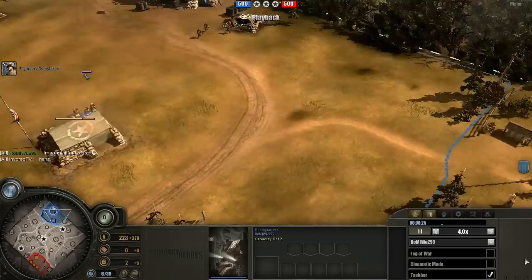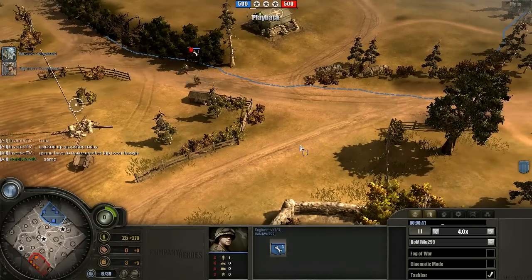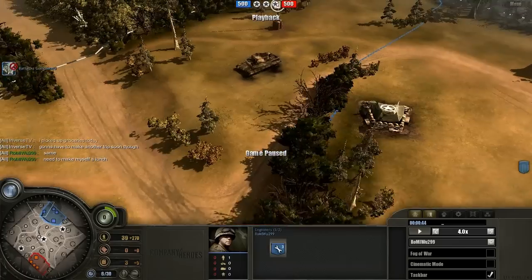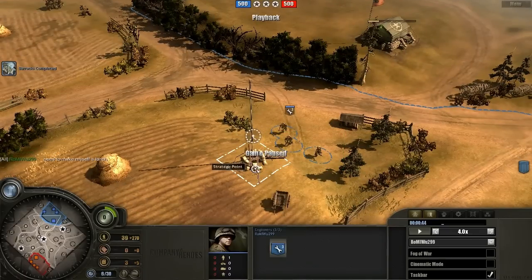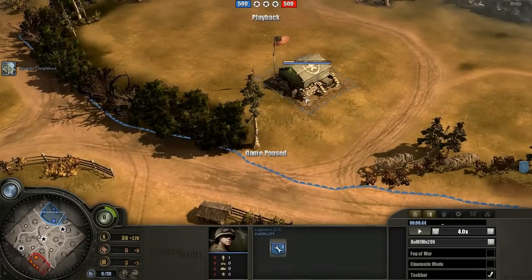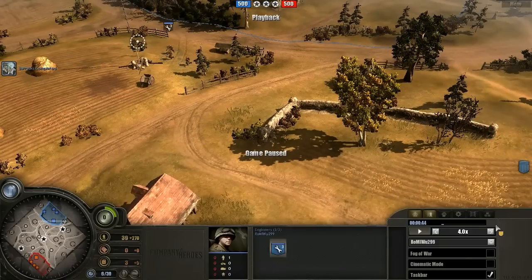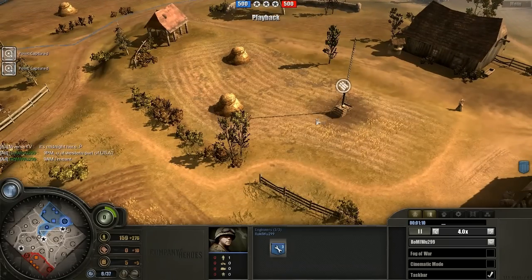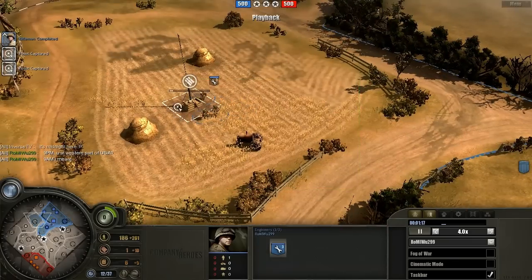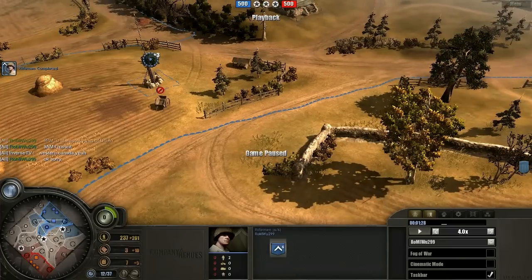Switching over to Wu. We're going to see the typical barracks placement — nothing special. Engineer going out; we're going to see where the engineer goes to cap. Looks like it's going to be this munitions point, fairly standard. Now here's something interesting right away: instead of sending one of his engineers to the fuel point, which is something I like to do, he's going to send one to this strat point. We're going to see how this affects his immediately later decision making and early game.